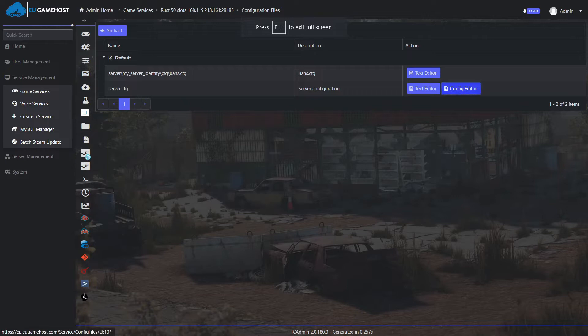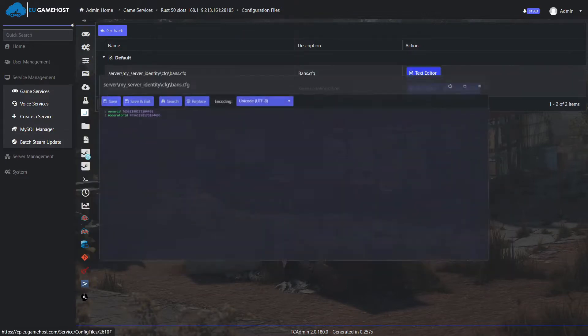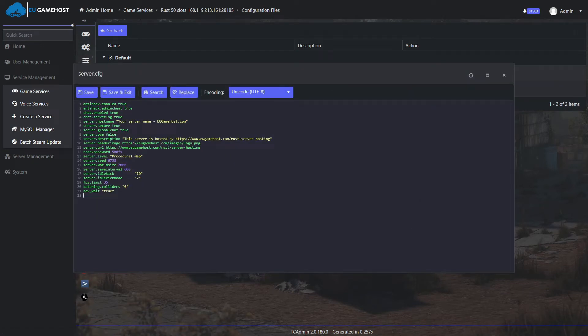We've created a super easy to use UI config tool for Rust, allowing you to perform a basic setup in seconds. Easily add admins or mods, or take advantage of the hundreds of advanced Rust variables with our unlimited file access.